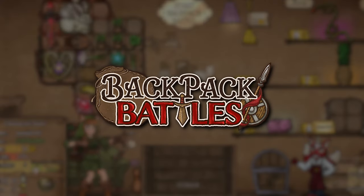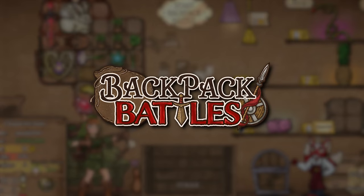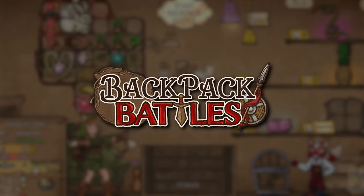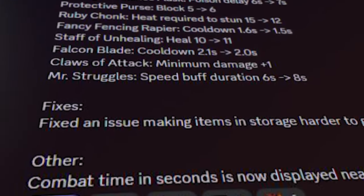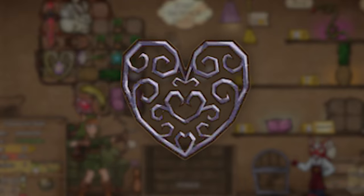Backpack Battles just dropped yet another one of its weekly updates and this one is unironically game-changing. To be honest all the updates are game-changing, but this one in particular is actually really really cool. Along with its decent list of changes to items comes a new item called the Heart of Darkness, which I think can be very very dangerous.